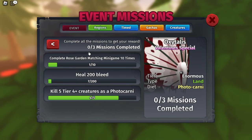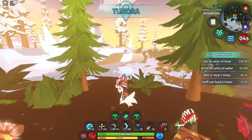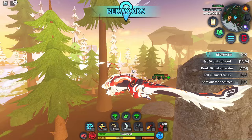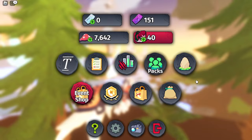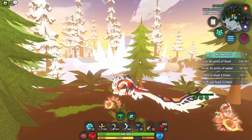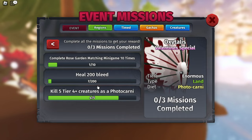The mission also says heal 200 bleed, which is the hard part since you'll obviously have to get into a lot of fights. You can do two things: either get an alt account and bite yourself, dealing some bleed with a Magnorothis - a creature that costs about 10 mushrooms in the trial and deals a lot of bleed - then just hit yourself and heal it repeatedly. Or the second option is to invite a friend, let them attack you with a bleed-dealing creature, and heal it over and over until you heal 200 bleed.